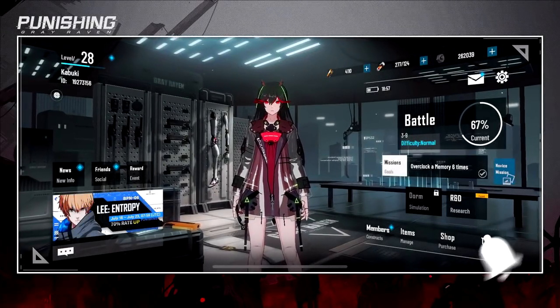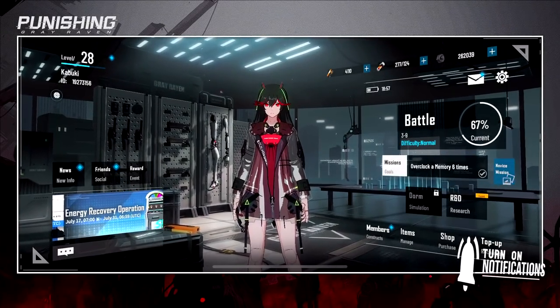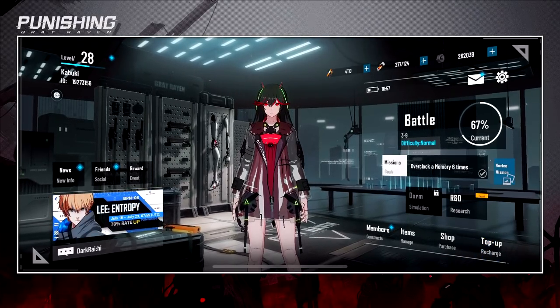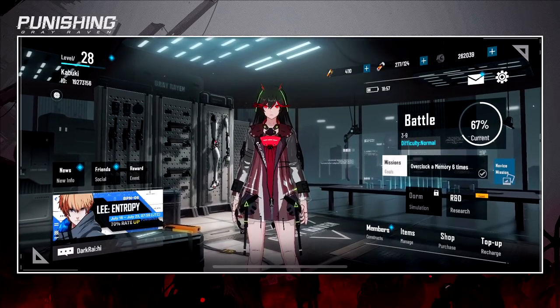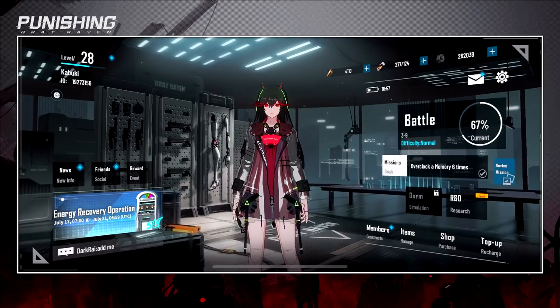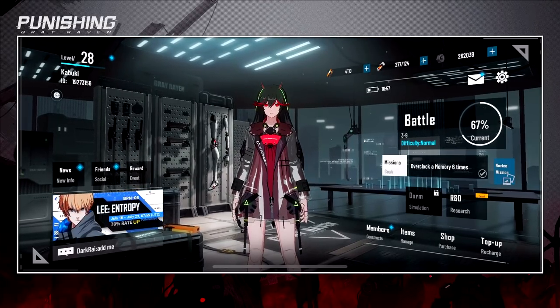Alright, what's up, Kabuki here. Today I'll be showing you how to increase your BP as soon as possible. If you're planning on saving for Alpha, go watch my save-for-Alpha video on why you as a free-to-play shouldn't summon right now and should save all your black cards for her — she's the first premium character.